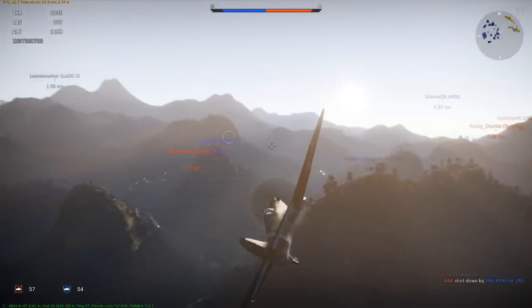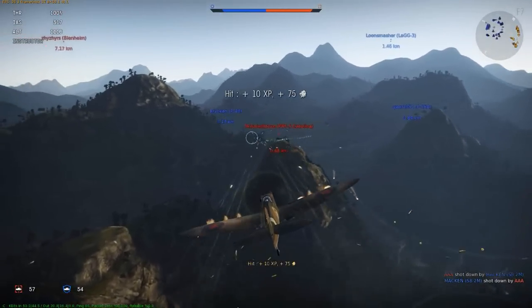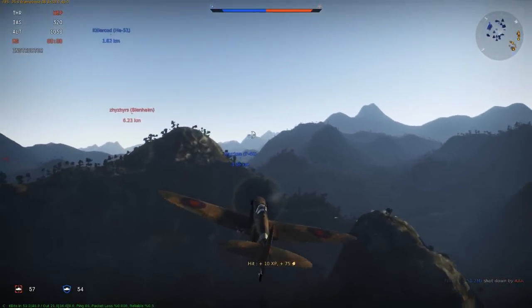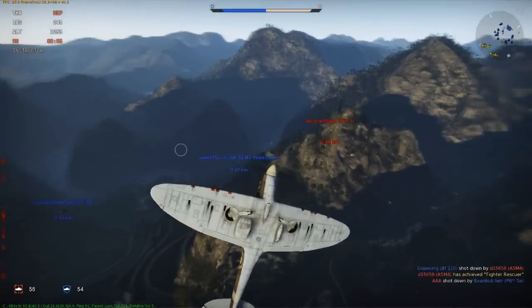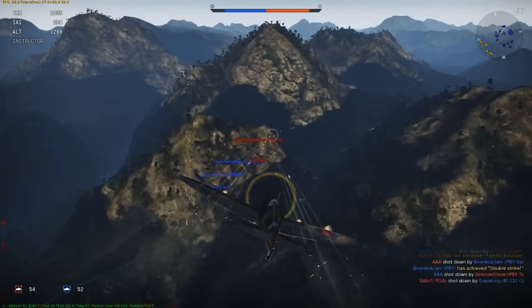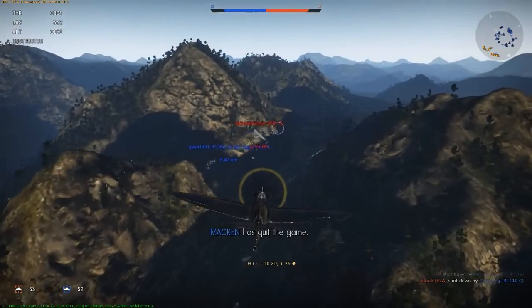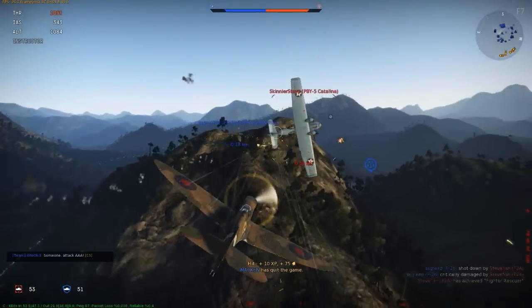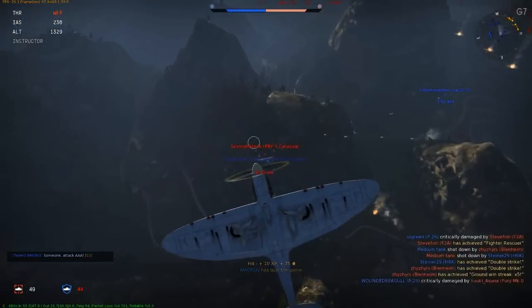Looking around, I see a PBY Catalina — obviously not the most easy target for this plane, but as I said, ground strike: you've got to go for the bombers. So another pass — short bursts, not to overheat the weapons. A lot of hits on that guy but nothing at all — no results.